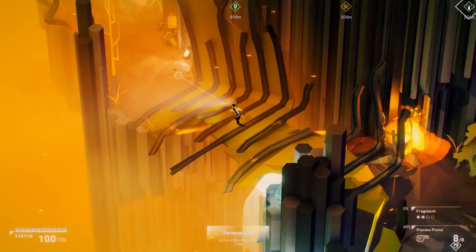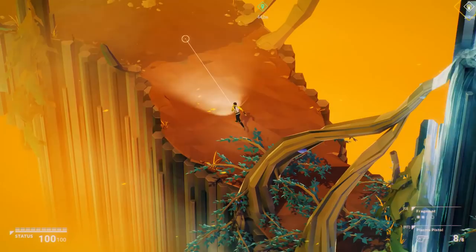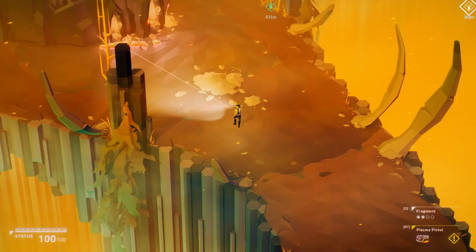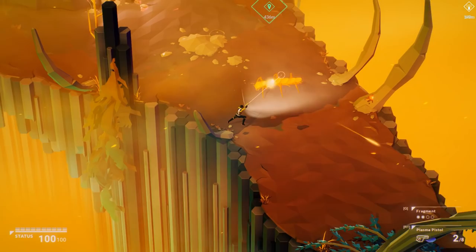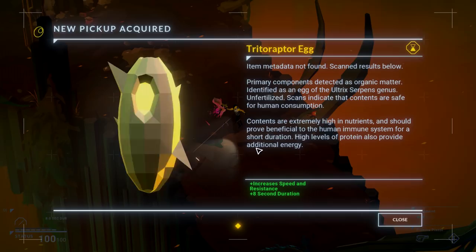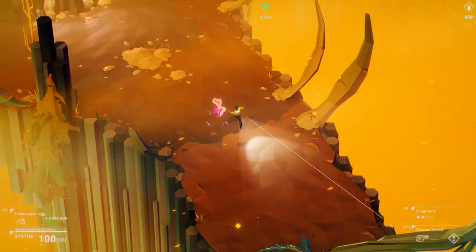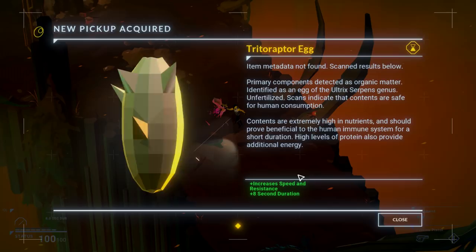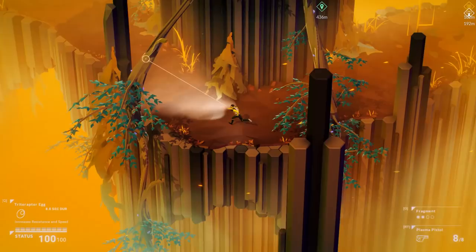Something about the font or the kerning in this game really sets off my dyslexia. So you've got a dodge roll, you've got a melee, you've got a bunch of things. I do have grenades, but I only have two, so I don't use them often. And it's got this really nice low poly look to it. There we go — Tishraptor egg. Item metadata not found, scan results below. Primary components detected as organic matter, identified as an egg of an Alrex serpent's genus, unfertilized. Contents are safe for human consumption, extremely high in nutrients — should prove beneficial to the human immune system for a short duration. High levels of protein also provide additional energy, so it increases speed and resistance for 8 seconds.